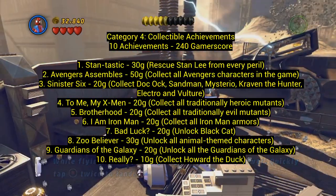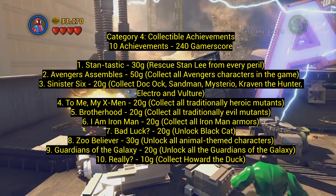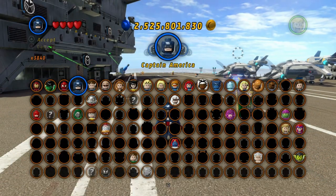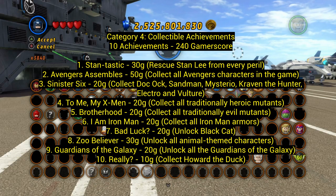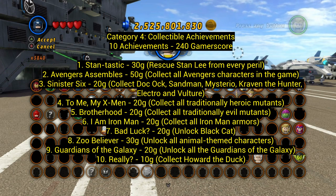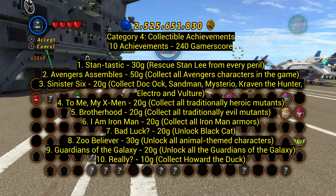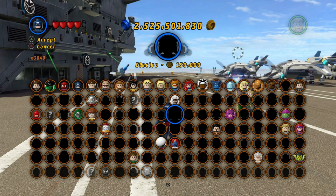Category four: collectible achievements — 10 achievements for 240 gamerscore. Number one: Stan-tastic, 30 gamerscore — rescue Stan Lee from every peril. Stan will be stuck in various places throughout the game and you have to save him. Some red bricks can show you where things are. Numbers two through nine involve collecting all the Avengers characters, all the Sinister Six, all the heroic mutants (X-Men), all the evil mutants, all the Iron Man armors, Black Cat, all the animal-themed characters, and all the Guardians of the Galaxy. If you're going for 100%, you'll collect all of these naturally anyway.